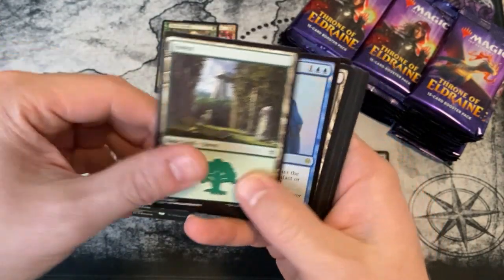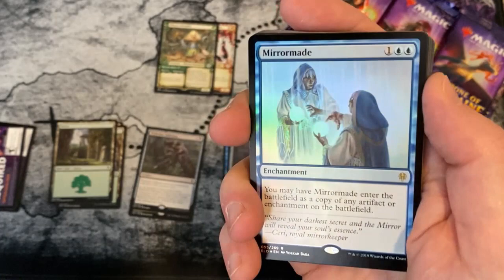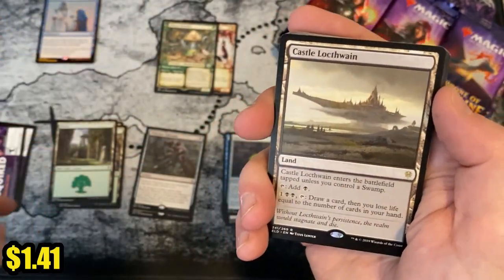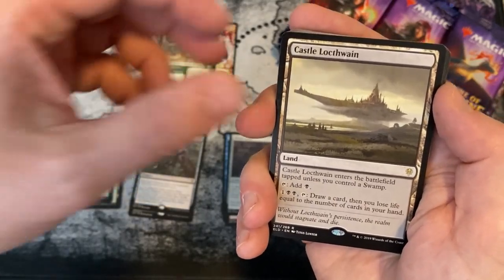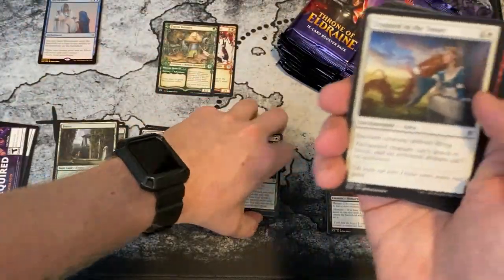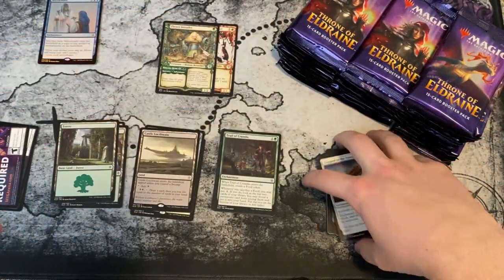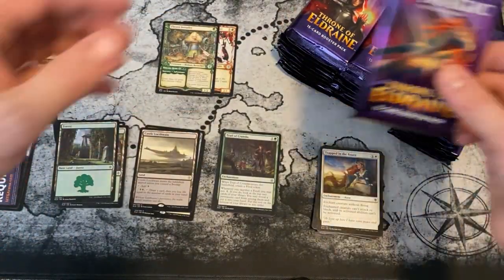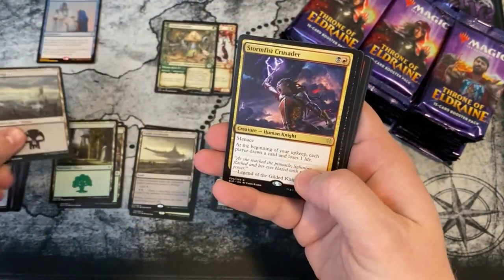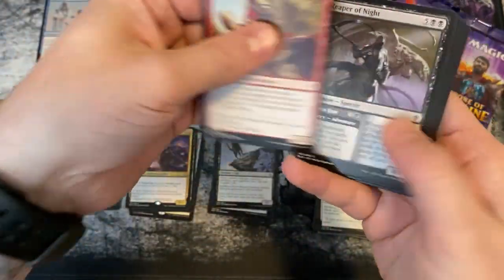Okay, we already got our foil rare — Mirror Made — look at how shiny that is! That's one for our Booster Box Club members. We also have a Castle Lochthwain. The second uncommon is not always a special art, and we still don't have a special border art in the commons. Food token, swamp — Stormfist Crusader is the rare, no specials.